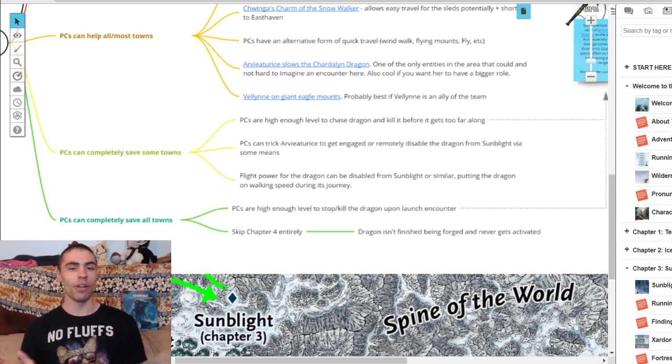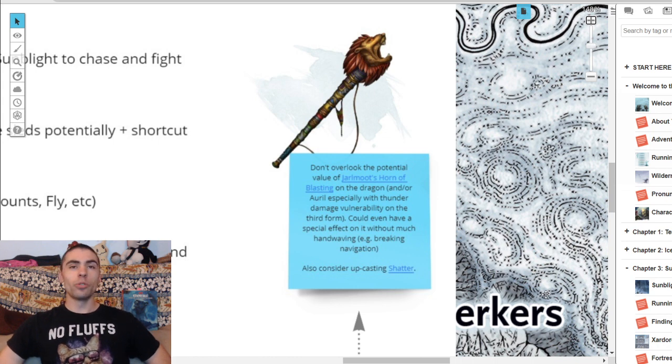PCs are high enough level to stop the dragon as soon as it launches. Instead of the dragon just roaring and flying off, it engages the party right at the gates of Sunblight. This is better if your players are a bit higher level, but also very important: if they are armed with the Horn of Blasting. If your players went to the Jarlmoot and retrieved the Horn of Blasting, they're going to do an enormous amount of damage. That poor fireball wizard is going to look like a chump — especially when a raging barbarian or fighter rushes up and blows away the chartle dragon.